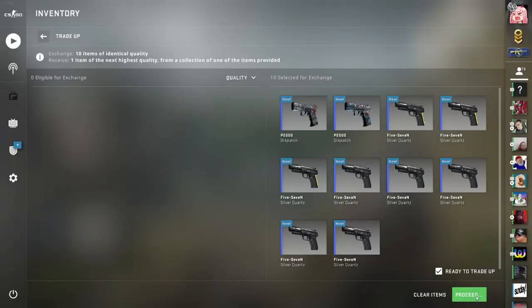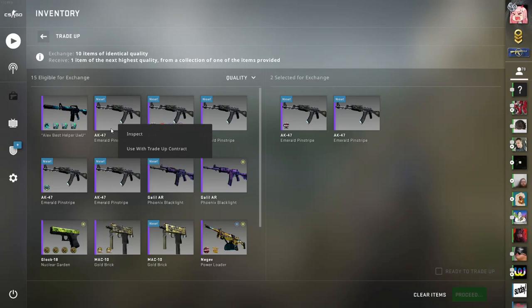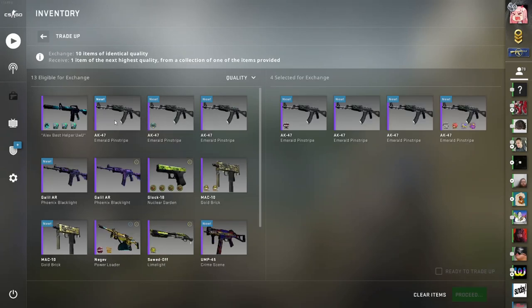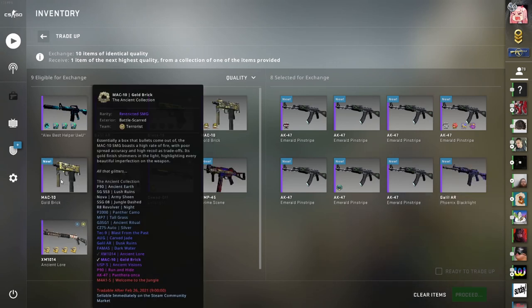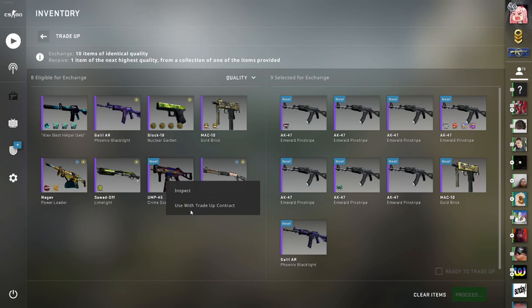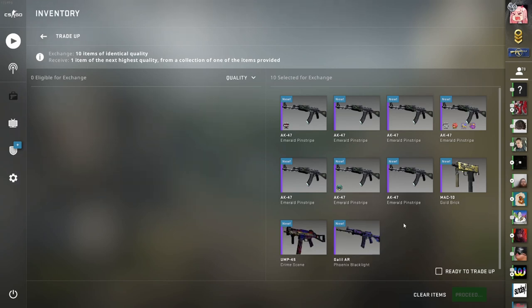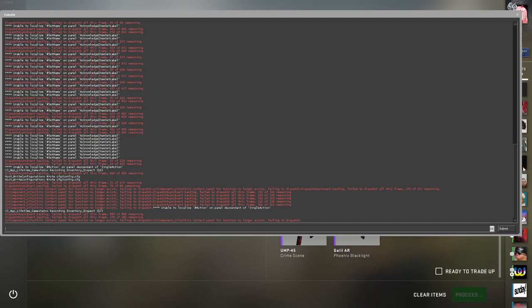3, 2, 1. Here we go. Please, Gaben. Let's open the console and do the trick again — it's been working for us quite well. Bop, bop. Okay, let's ready up. Countdown — 3, 2, come on Gaben, please. 1.